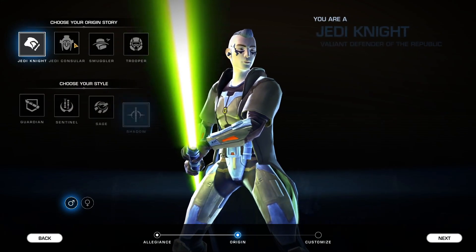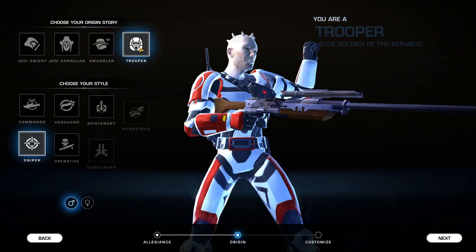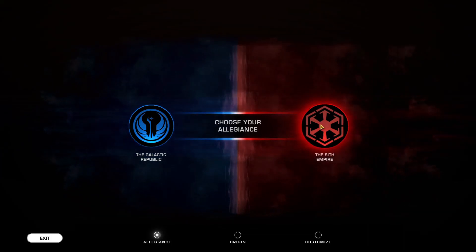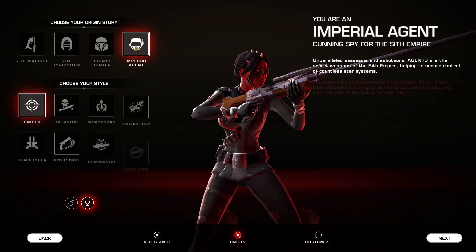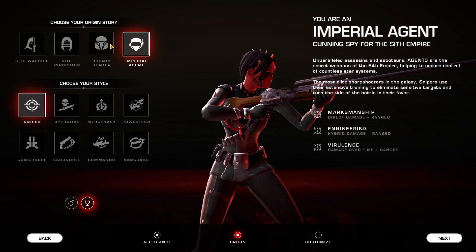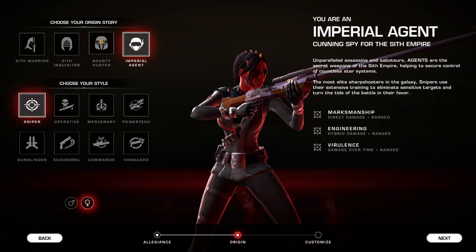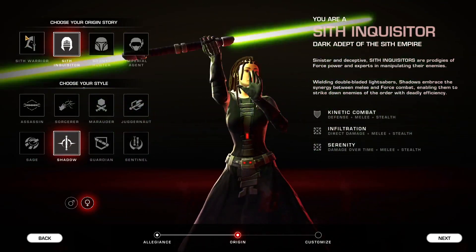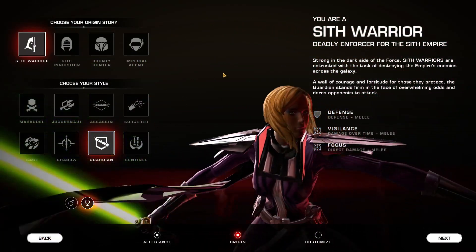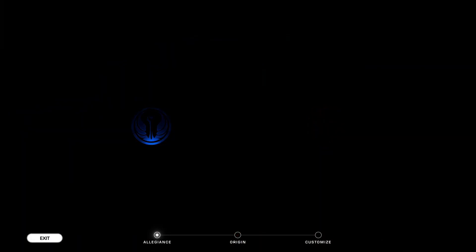There's a storyline for the Jedi Knight, the Jedi Consular, the Smuggler, and the Trooper — about 25 hours for each storyline. On the Sith Empire side it's the exact same thing, about 25 hours per storyline. Each one of these origin stories is unique; even though you'll be going to the same planets, you will get a completely unique adventure depending on whether you're an Imperial Agent, a Bounty Hunter, a Sith Inquisitor, or a Sith Warrior, and so on. We'll go ahead and go back to the Republic side.